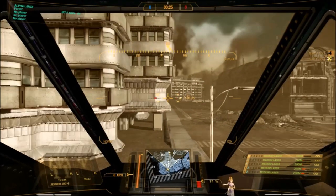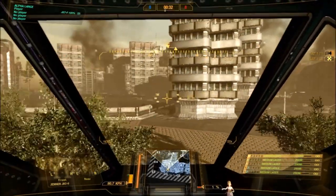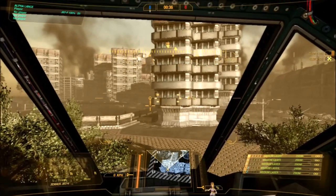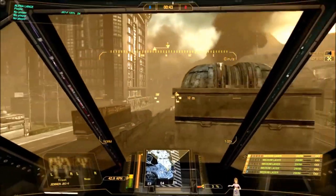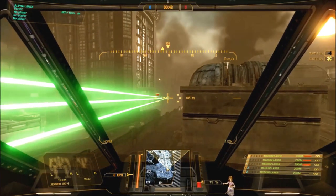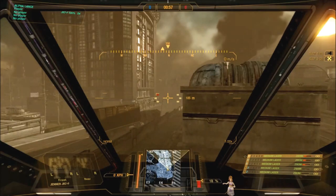In general, I'm using my control button to lock the target. I'll show you how to use cover - see how I can go in and fire my weapons like that? That's my left arm which has three lasers, so I'm keeping firing three. If I use my right arm it's going to hit the building.